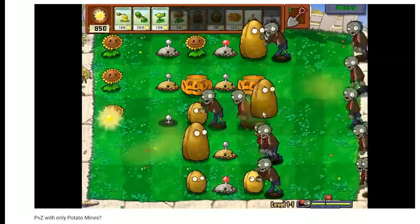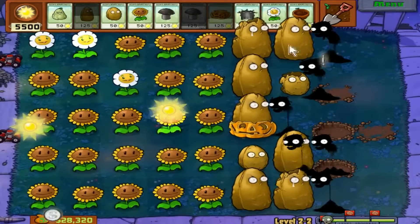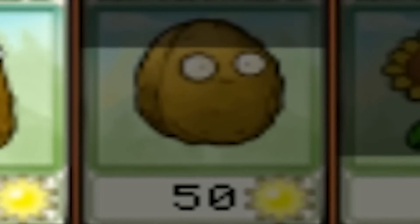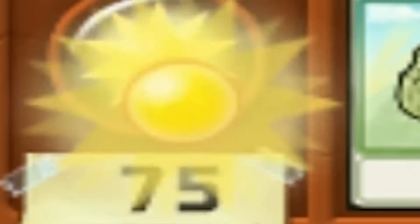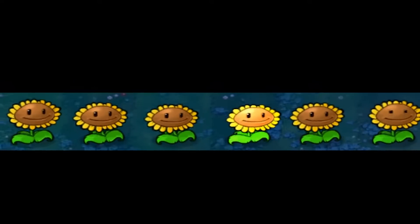The strategy is a lot like the potato mine episode. Stall as long as physically possible, then at the last moment try to take out as many zombies as you can. While you're doing this, you have to plant many, many walnuts, tallnuts, pumpkins, and doom shrooms. So you're going to need as much sun as you can possibly get. Six columns may be slightly overkill, but you can never be too sure.